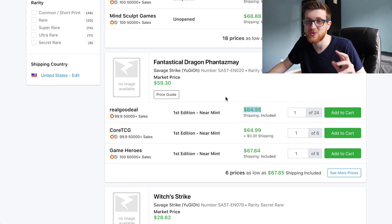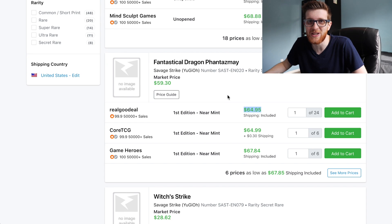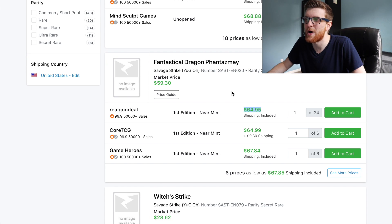Fantastical Dragon Phantasmay is about $65 as well. Again, this is probably going to go down maybe to the $50 or $60 range as prices start to settle once more of the product gets opened up, but this is kind of the other chase card of the set. If you pull it you feel pretty good, because when you add everything else up that you get in your box you're probably going to break even if not come out ahead.